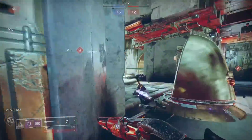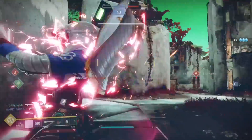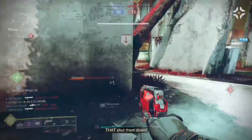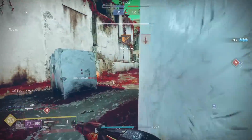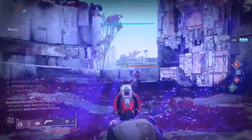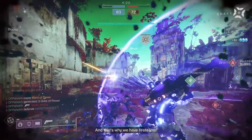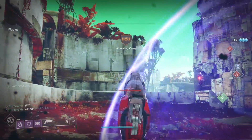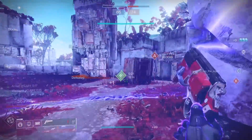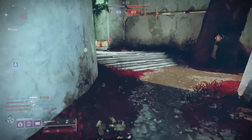All that said, I think 120s are still going to be the meta. Is it nice to have a new kinetic hand cannon though? Yes — a new kinetic that isn't Dire Promise. Thanks to sunsetting, all the kinetic 140s have been removed from endgame activities: Old Fashioned, Austringer, Spare Rations, Midnight Coup — all of these cool weapons are no longer usable in endgame. Dire Promise is the only one left, so getting a new one in that kinetic slot will be really nice.